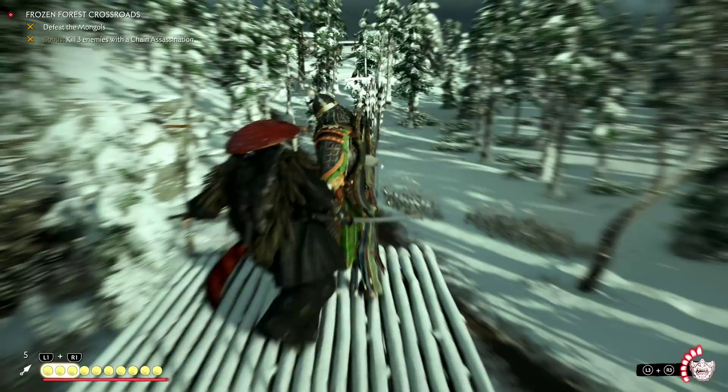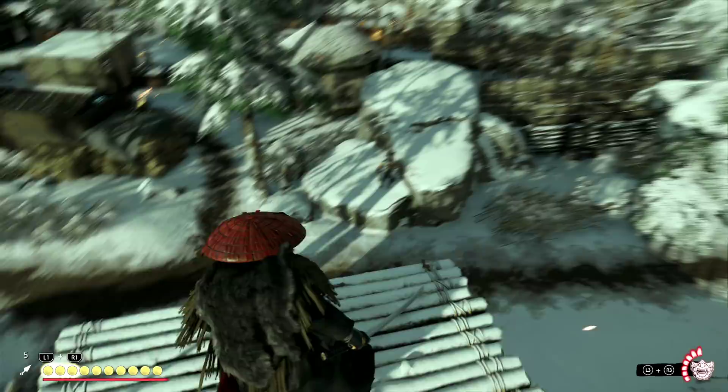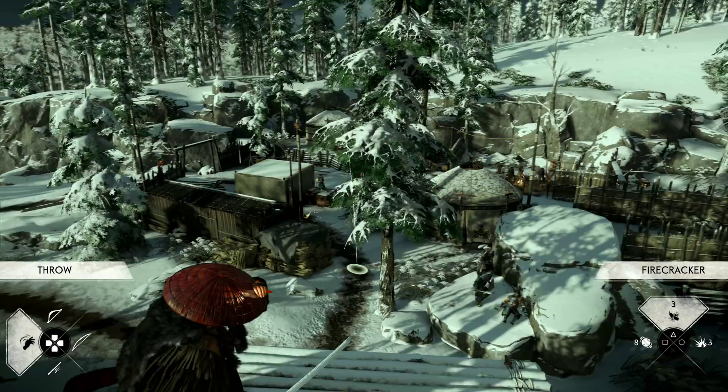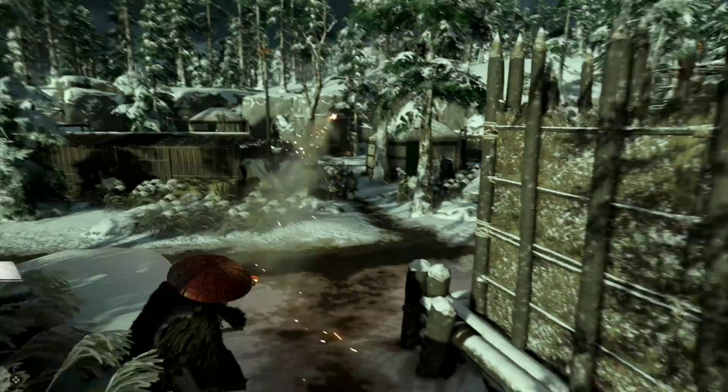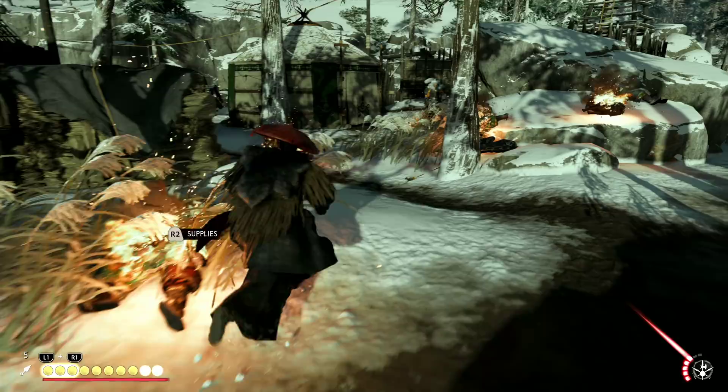Going to get rid of this first guy — I do love a good Wind Stance Kick. Similar to before, the Firecracker combo is incredibly potent here. Even with that one archer that found me, I still have enough time to toss this out. And just like that, we've already cleared out most of this camp.